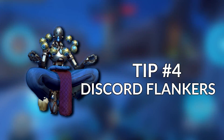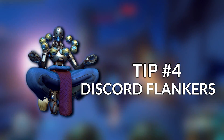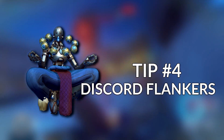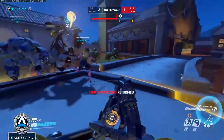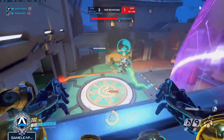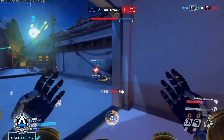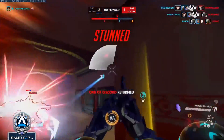Tip number 4: Always apply your discord to enemy flankers so you can maintain information about where they are located and where they are going. Your discord will not remain on them forever, but you will be able to get a general sense of where they are and where they are heading. Use this information to jump on them with a volley, or communicate to your team so you can go together.